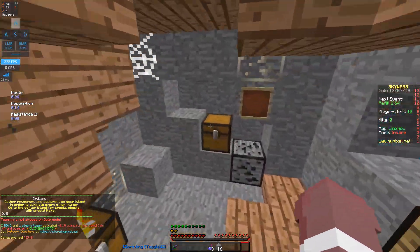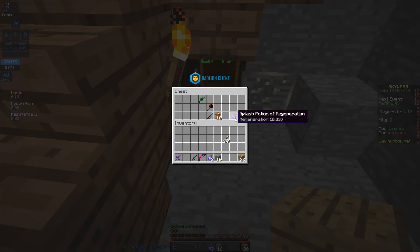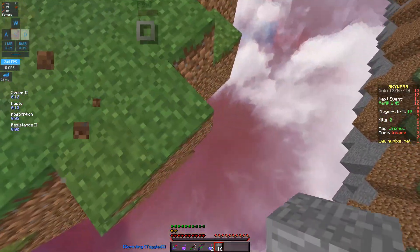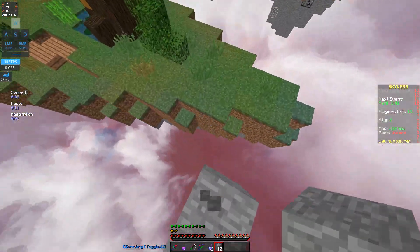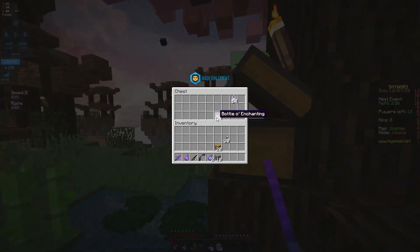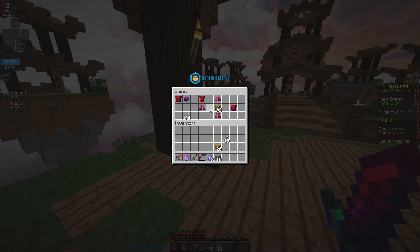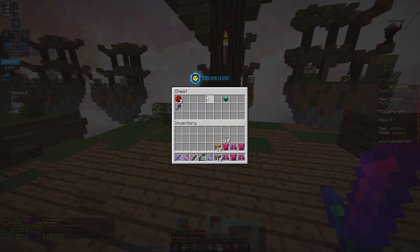We got a Power 3 fishing rod and a diamond sword — let's go to mid. The stakes are actually gingerbread men in this pack, which is really cute. Here's the sword, here's the rod, here's the bow — it's all really nice and Christmas themed. There's a ton of armor at mid — we hit that guy off.